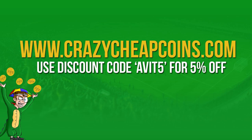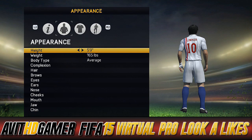Lads, if you're looking to buy cheap Ultimate Team coins, check out Crazy Cheap Coins — the link will be in the description. Use the code avit5 for a cheeky 5% off.